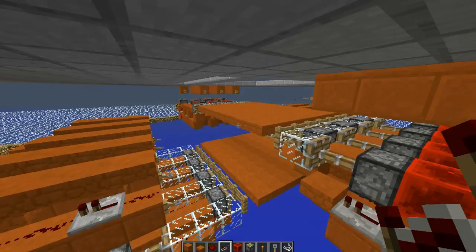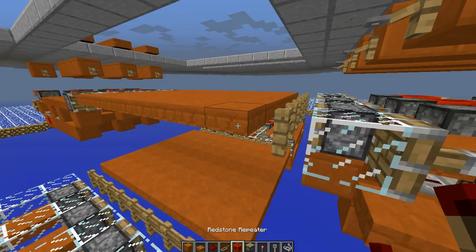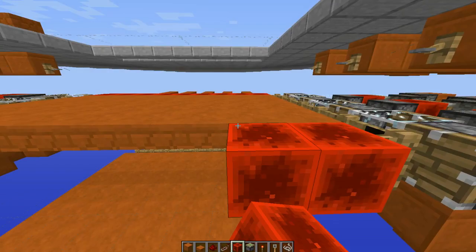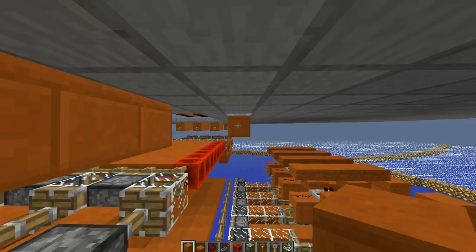Basically, this is your farm complete. What you can do now is make an automatic collection system and an on-off switch. The simplest way to make an on-off switch is to make sure that these along this side and along the other side are redstone blocks. Then, using these nice slits that we've got in our ceiling, go ahead and fill in these slits with a block of your choice, making it solid.